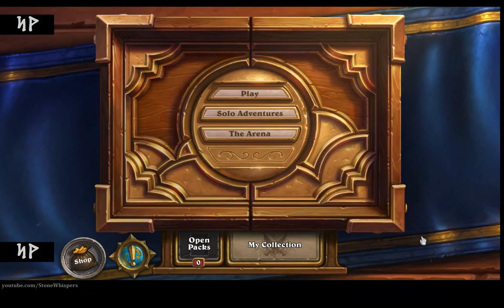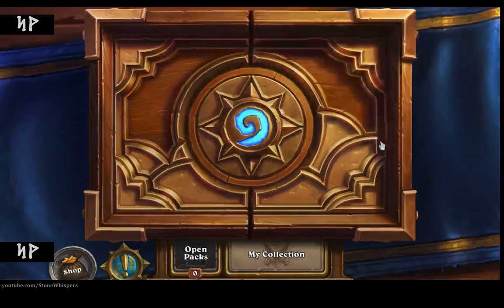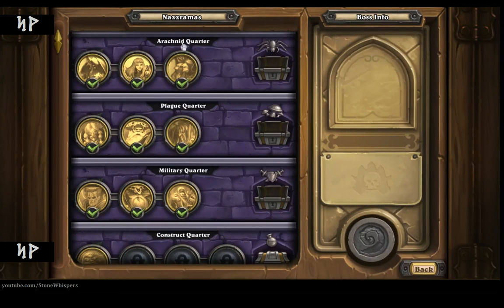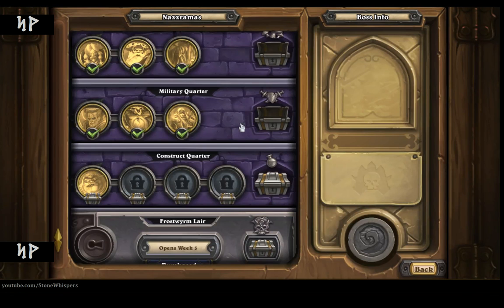Welcome once more to another fun, exciting episode of the Stone Whisperer. Today I've got an extra little bonus video. We're going to go into one of the solo adventures that has just recently been released. These are known as Naxxramas — it's based on an old raid or dungeon from the World of Warcraft game. I've already done the Arachnid Quarter, the Plague Quarter, the Military Quarter, and now we have the Construct Quarter.